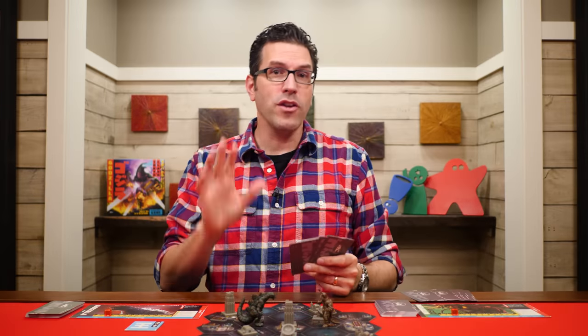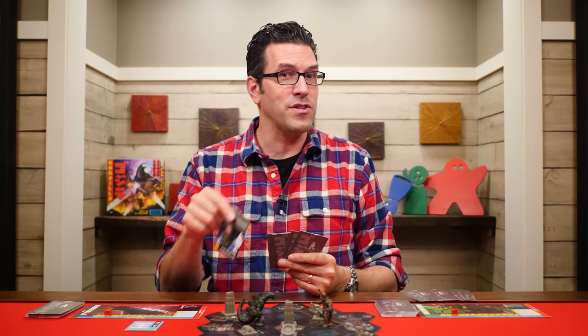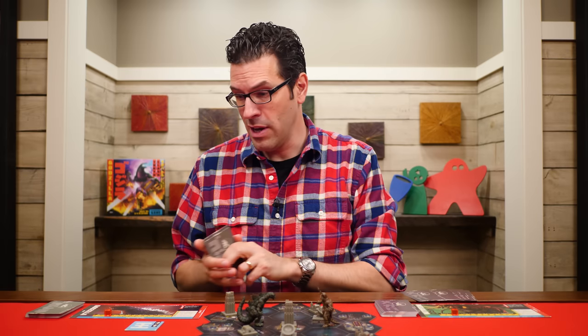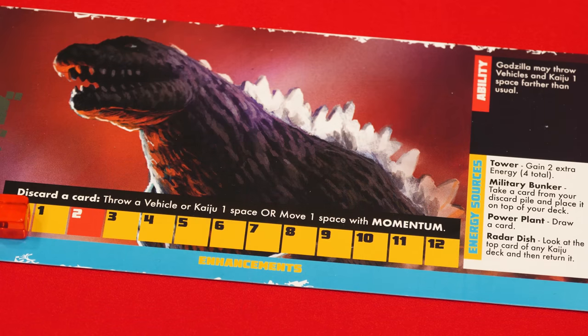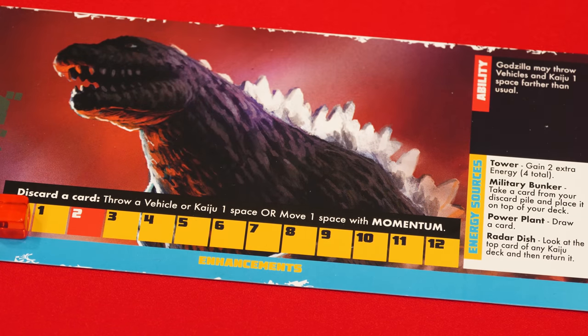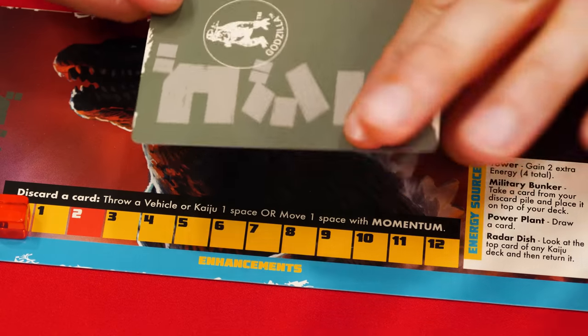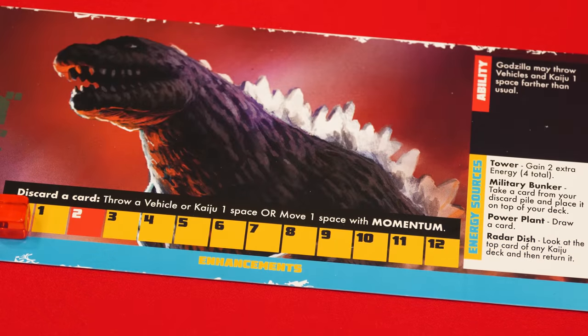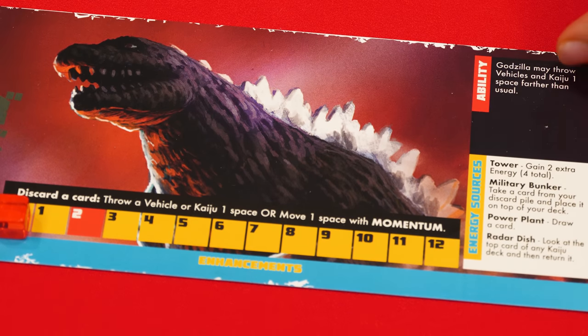On your turn you can also use your kaiju's discard action instead of playing a card. Your kaiju has two discard actions listed on its mat. To take one, discard any one card you're holding — ignore its printed text and don't pay its cost — then resolve either of those powers. Each monster also has its own unique ability in the upper area of its mat; read it over and it will explain how it's used.